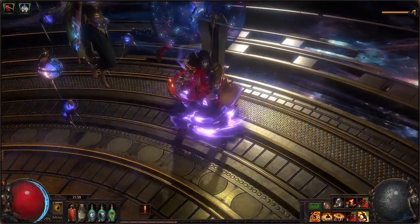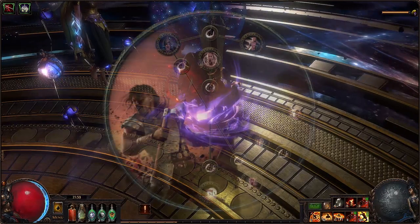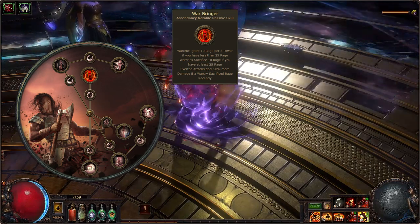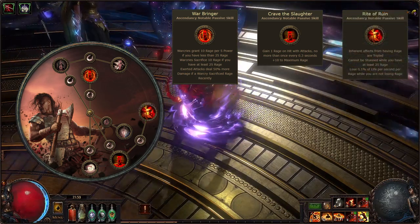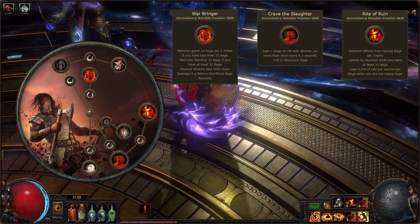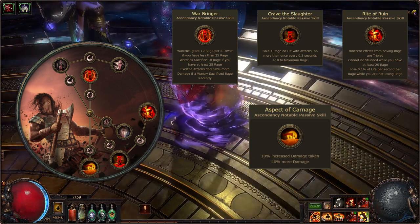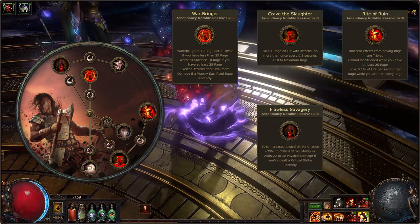Skill Tree important note: the Skill Tree treats Resolute Technique as a starting endgame tree for the build with the Critical Variant as the endgame target tree. Our Ascendancy is Berserker, where we pick in order of importance: Warbringer for access to rage generation with Warcries and exerted attacks dealing bonus damage each time our Warcries spend rage. Then Crave the Slaughter for maximum rage, and its consecutive node Rite of Ruin — for stun avoidance while we have at least 25 rage, and tripling our inherent rage effects: attack speed, attack damage, and movement speed. Ultimately we should pick Aspect of Carnage — a truly insane damage node granting 40% more damage in exchange for 10% increased damage of all types taken.